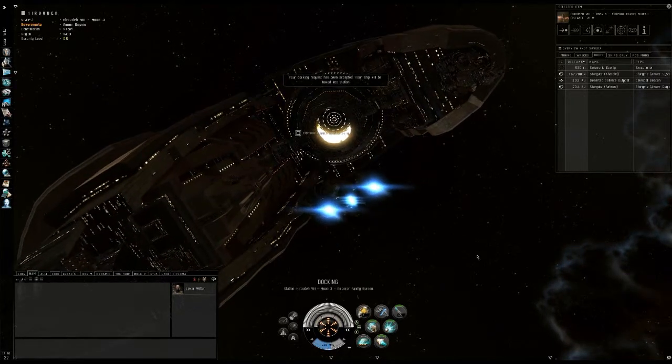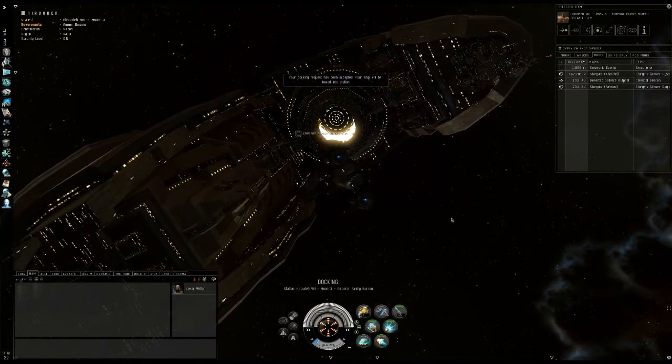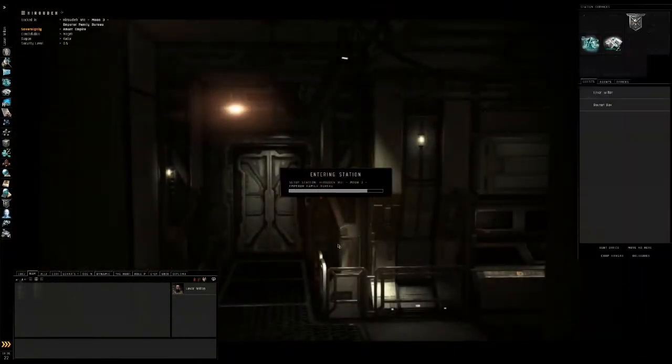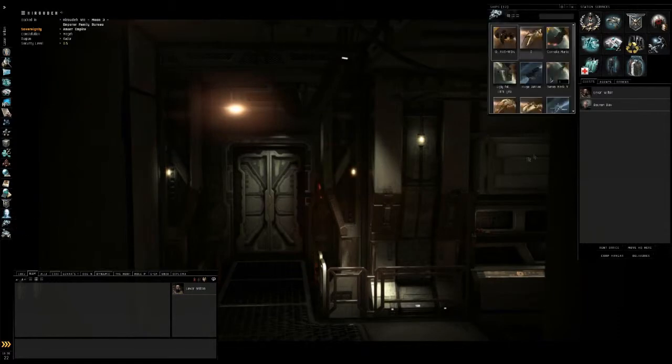I am very disappointed in this — it just shows a random background. You can still access everything, but you're going to have trouble knowing what ship you're in, besides the fact that it outlines it. You can't really see your ship. It's very boring, but the load screen is very quick.